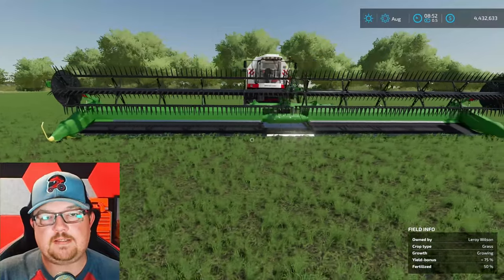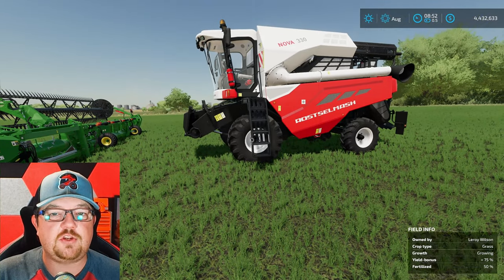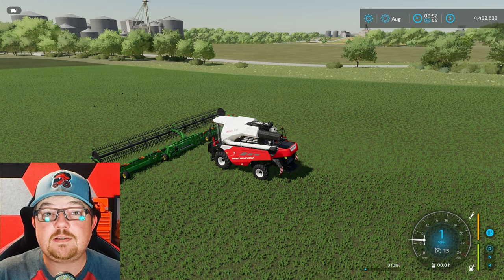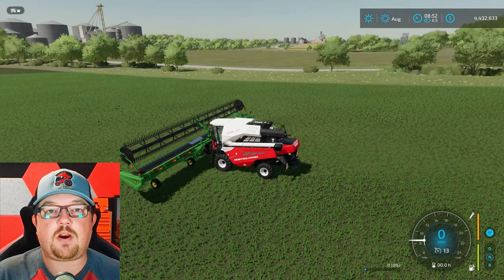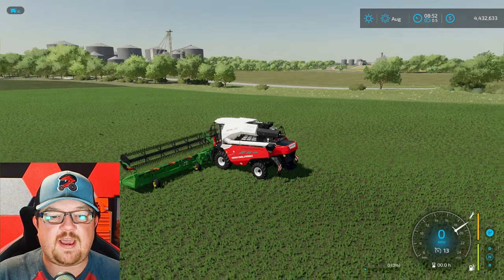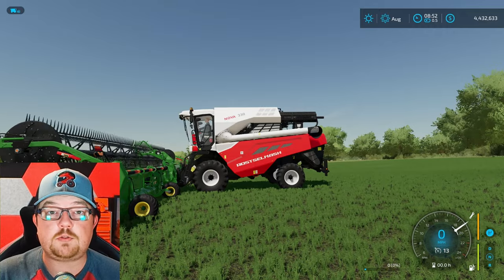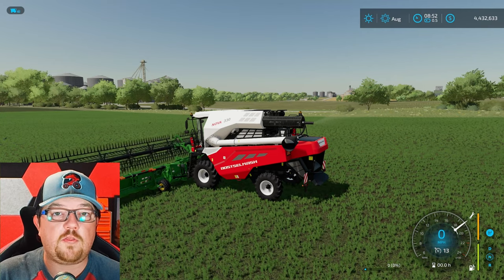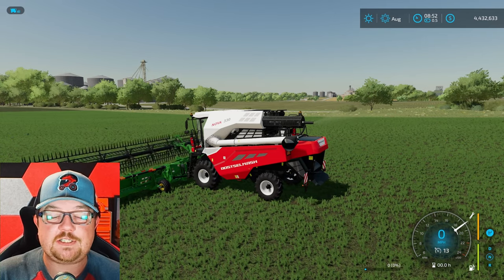Here's an example: this is your widest John Deere header in base game, and this is your smallest harvester — the Rostselmash Nova 330. If I pull up and attach it, it absolutely attaches and you can mix different brands together without any problem. However, if I try to turn it on and press R2 to go, it's barely moving along. The reason is it doesn't have enough horsepower to sustain the header. You need to make sure your header is paired with your harvester based on the horsepower it has — these crazy combinations don't work on console.